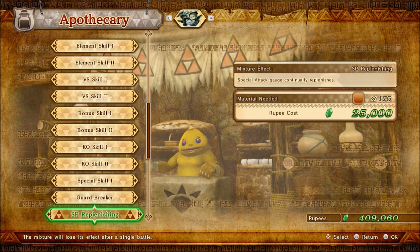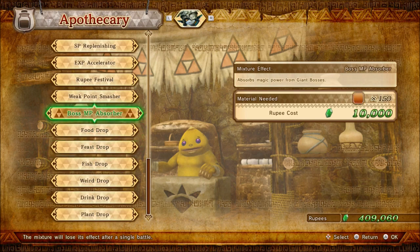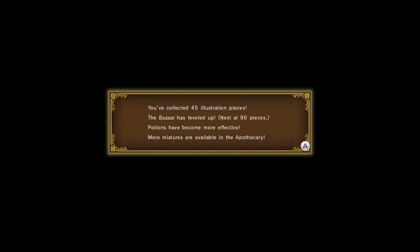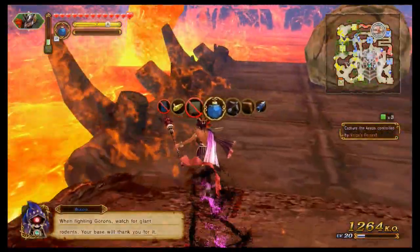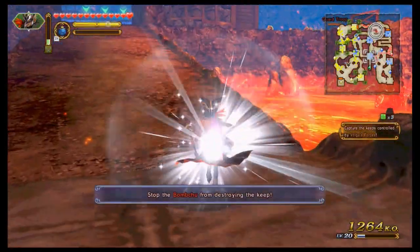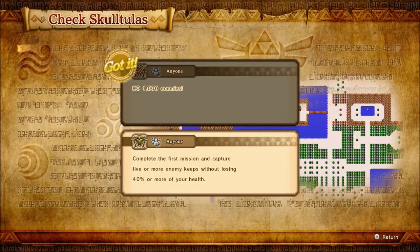The Apothecary has all the potions that were part of the Wii U version, including the DLC ones, but also has a few extras mainly revolving around the additional aspects of the game, like the food for fairies. As there are a lot more mixtures to make, you need a lot more Skulltulas to unlock all of them. Getting some of the Skulltulas to appear in the Adventure Maps has slightly changed — there's still the 1,000 KOs one, but the 2nd Skulltulas in the Wii U version all appeared by completing the first mission and killing 1,200 enemies without taking 4 or more hearts of damage. Now the requirements are much more varied, sometimes requiring a certain number of keeps to be taken or killing a certain number of enemies using special attacks.